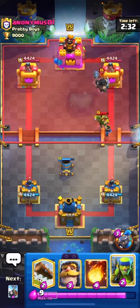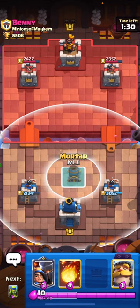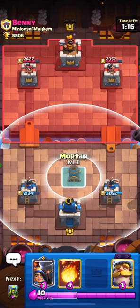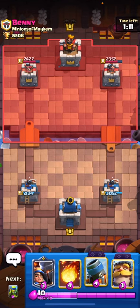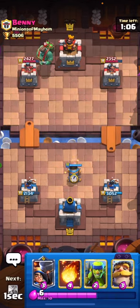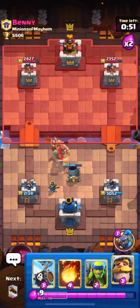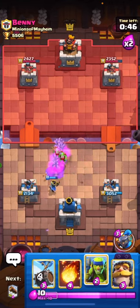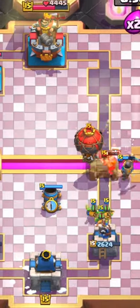Now, how do you place a defensive mortar? The most important thing is making sure you have the mortar in the middle, either on the left or right side. My personal preference is to play the mortar opposite to the lane they're pushing. For example, if the opponent plays a Goblin Giant in the back to start a slow push, I'll play my mortar in the middle one to the right — the Goblin Giant has to walk further, both towers can fire, and it's a really easy defense.